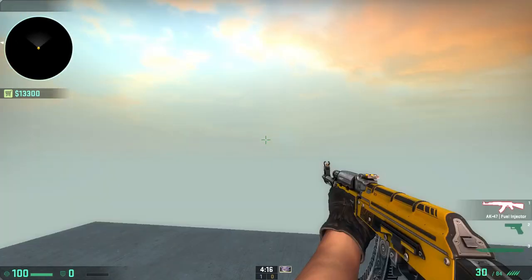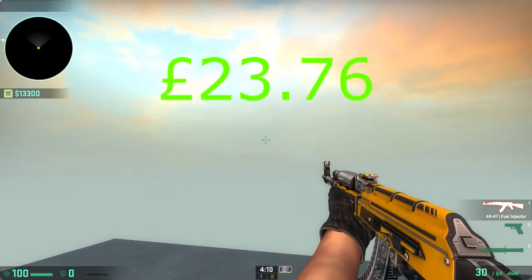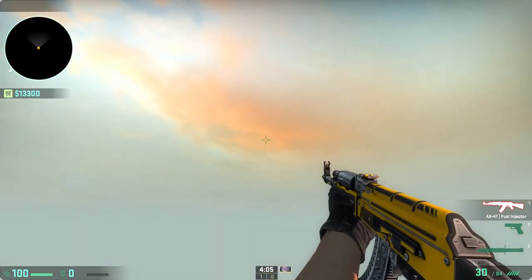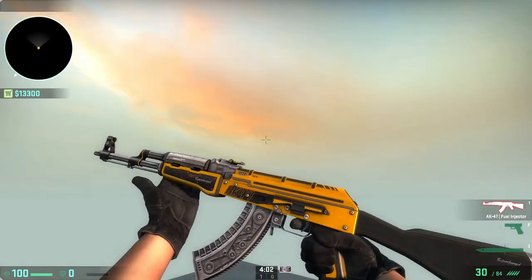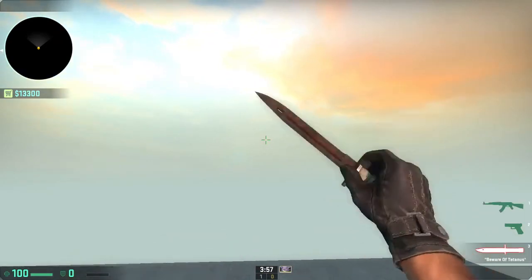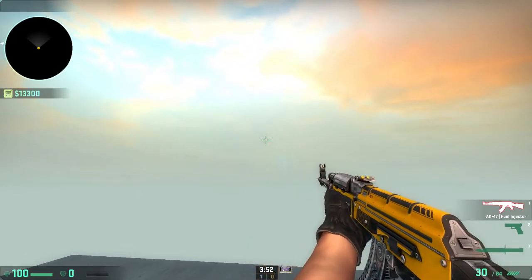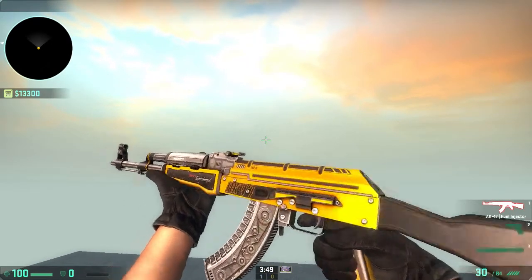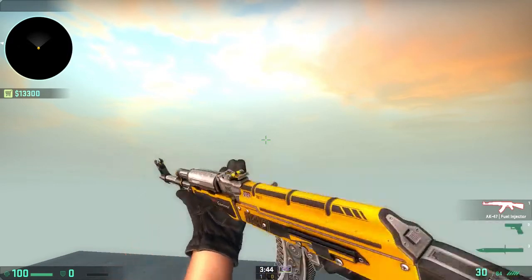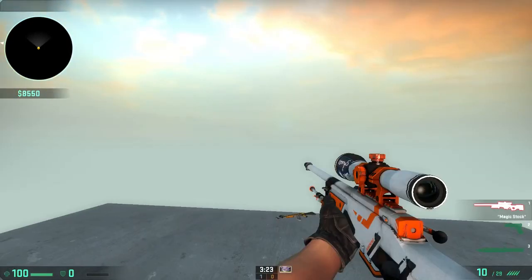This is my AK-47 Fuel Injector. It looks quite nice on the body paint in this map's lighting — the price is on screen. I'm really happy with this purchase. It's from the new Wildfire case. I think it looks great even in field-tested condition.